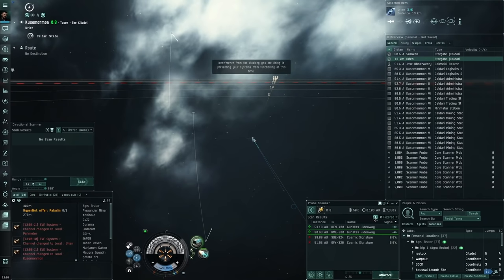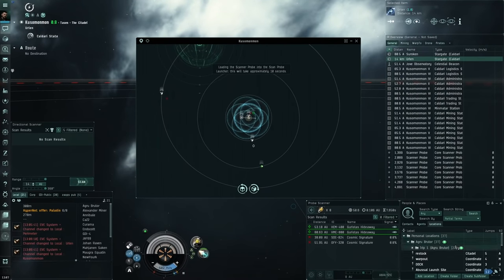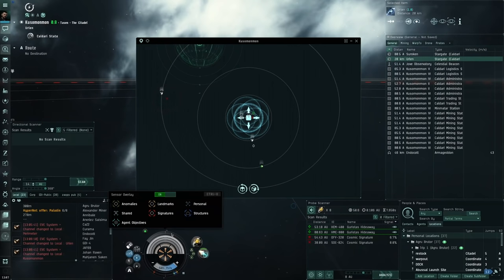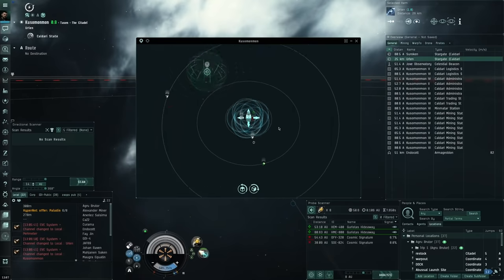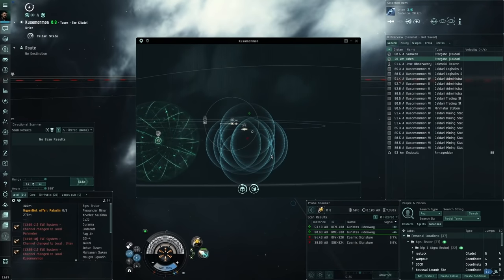The wormhole looks to be in the center. One important thing: have your bookmarks visible in the overview - make sure all the eye icons are green. Also press Ctrl+O to enable the sensor overlay. Make sure personal bookmarks are on and not grayed out, so you can see bookmarks in space. We'll be using a lot of bookmarks to kite in and out of Triglavian encounters.